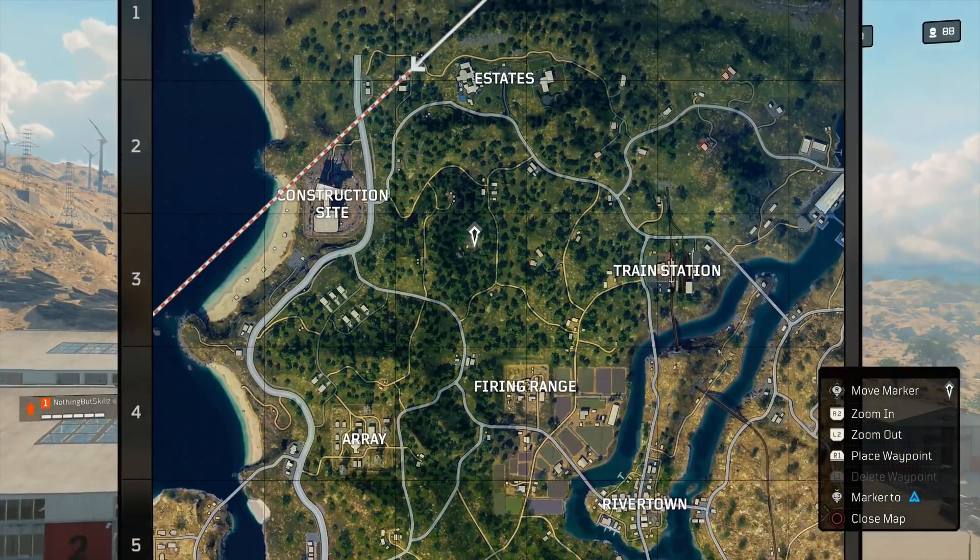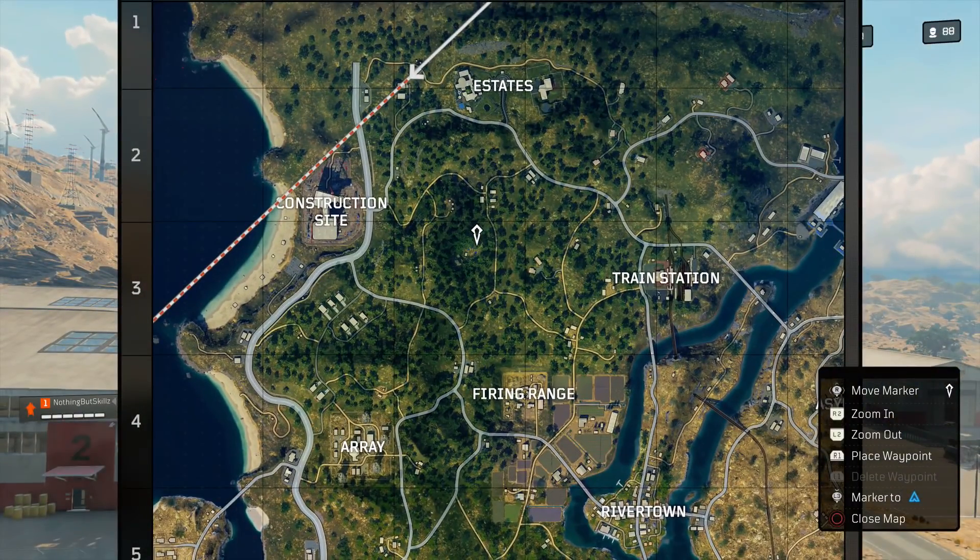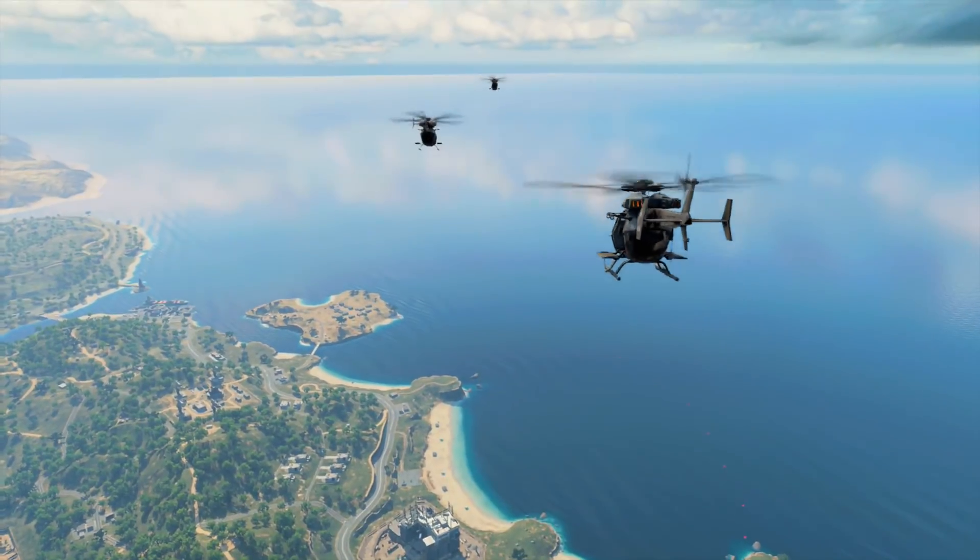The first thing you need to do is mark where the campsite is. It's just south of Estates and just east of the construction site. It's a little green path — if you zoom in enough you'll see some blue icons and that's where you want to mark it. This is exactly where you want to drop in: just south of Estates and just east of construction.